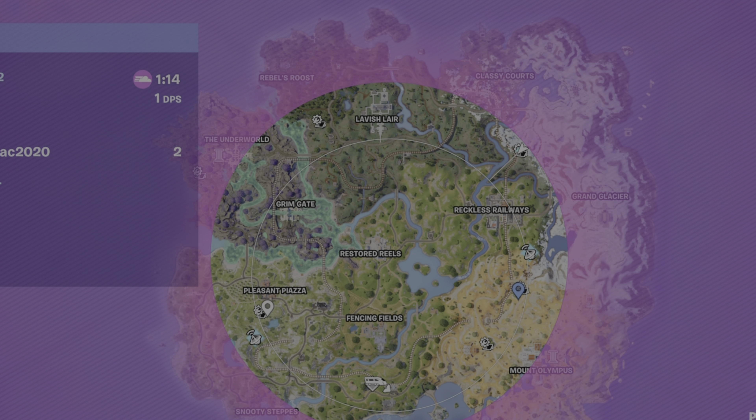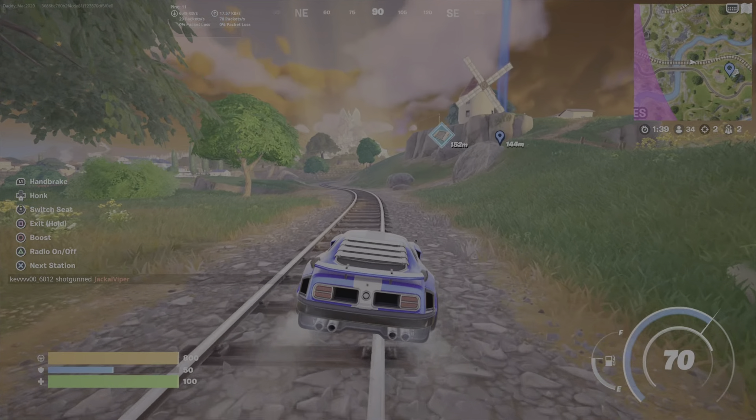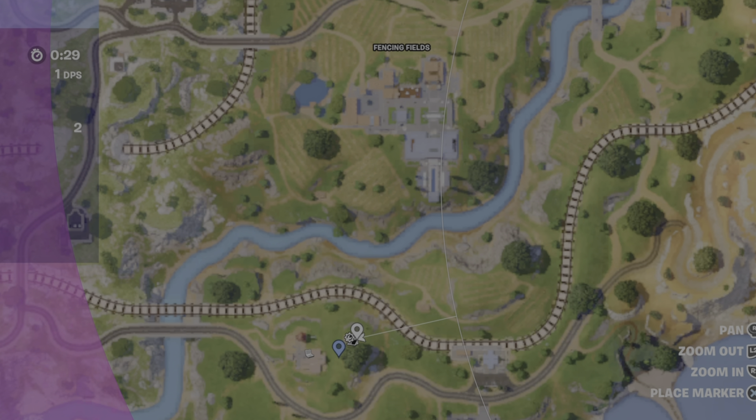You don't even have to be there right away — you can let other people go and enter into the storm so nobody picks you off, since these bunkers are pretty competitive. See that marking? It's telling me the weapons bunker is about to open and even highlights the location as I get closer. This one's near the windmill, south of Fencing Fields. I'm going to build again, simply so you don't get sniped — there's nothing worse than getting sniped while you're waiting.